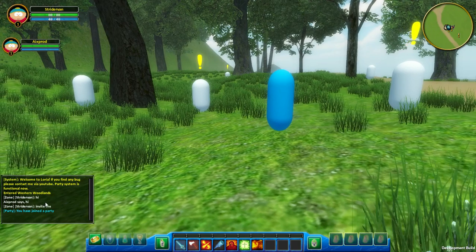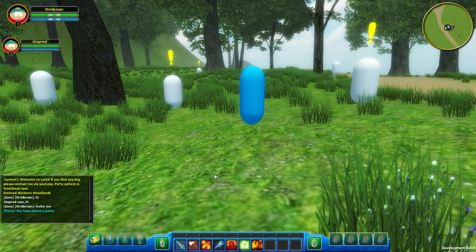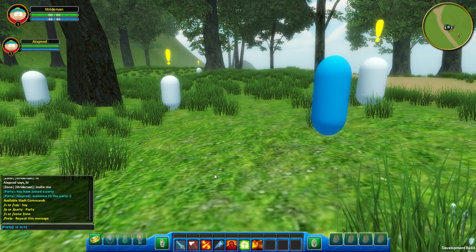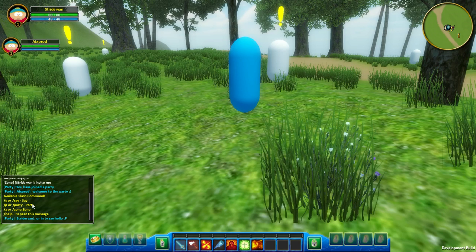Have you joined the party? The slash commands work like in any other game. You can type 'help' and it shows all the available slash commands so you can cycle through all the available channels. And there he says 'welcome to the party.'